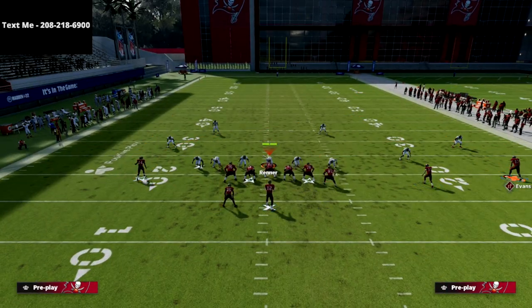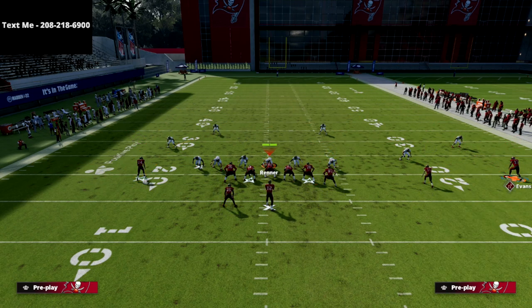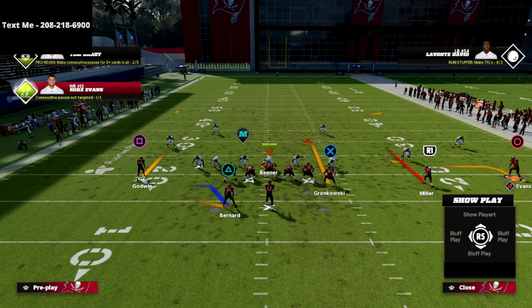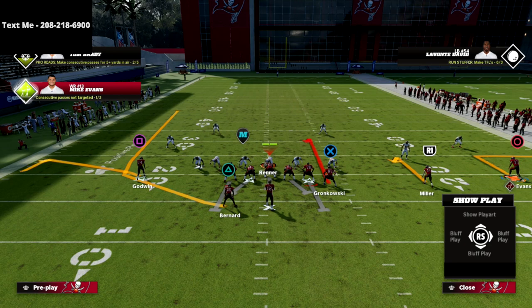All we're going to do is put the circle receiver on a five-yard out route, put the tight end on a curl, put the R1 on a hitch — so it looks just like this — and then put the square receiver, which is that solo receiver, on a flat route. So you see, this is basically what the play looks like.